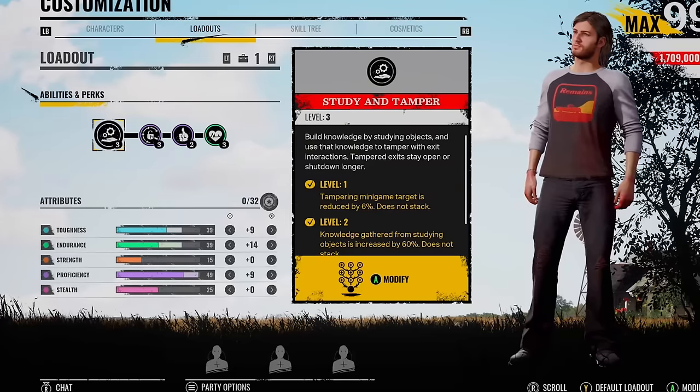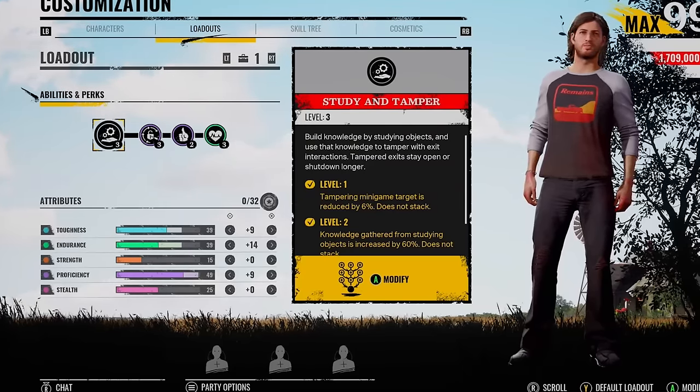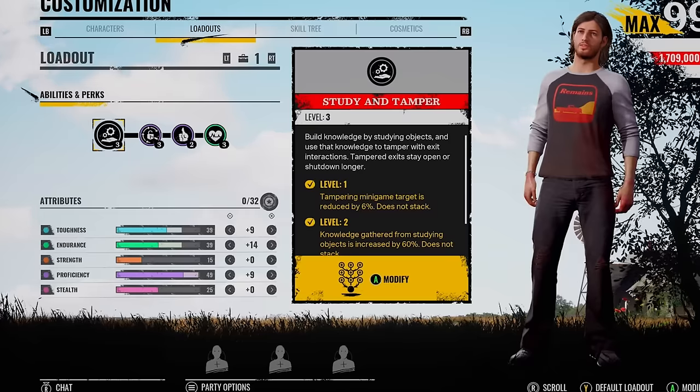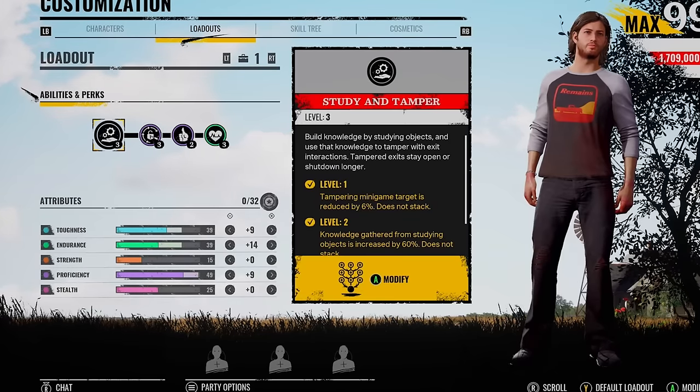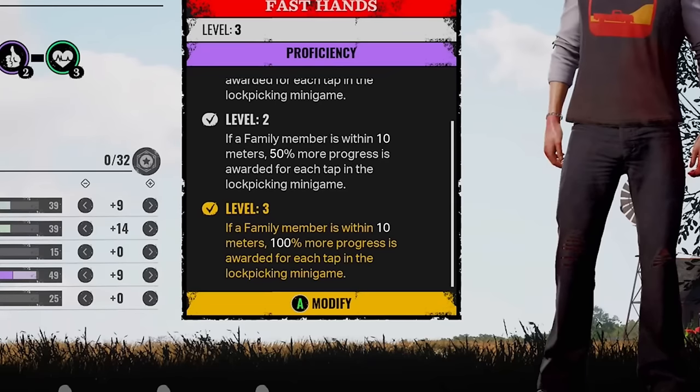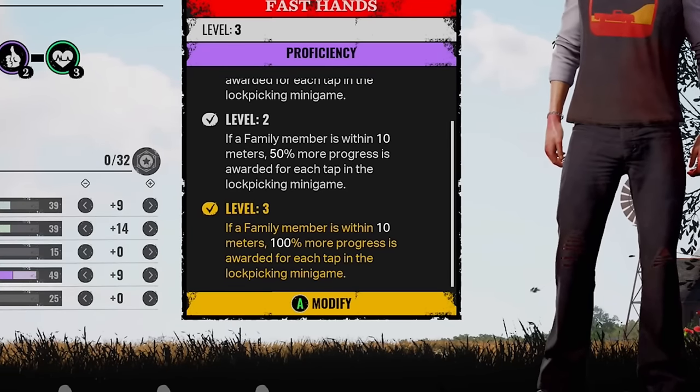What's going on, guys? Middy here. I know I'm a little bit late on this perk — I told you guys way early on Danny's release how broken this actually was. I wanted to get the most perfect game showcasing the best way to use it, which is going to be Fast Hand. So if a family member is within 10 meters of you, 100% more progress is awarded for each tap in the lockpick minigame.